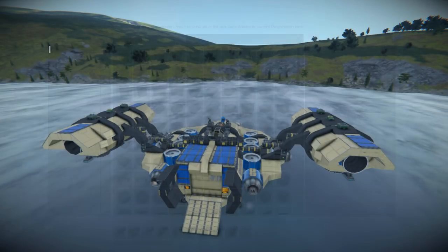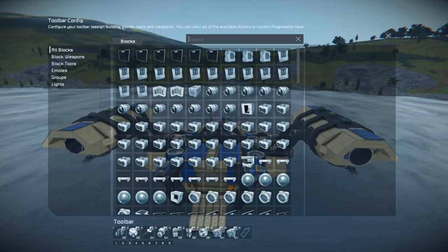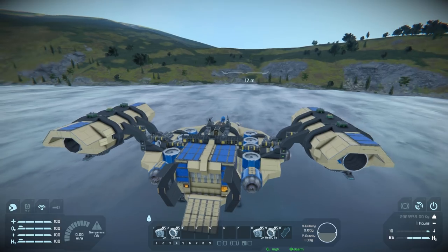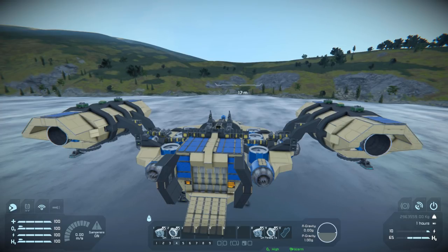There's that one and that one which controls the merge blocks — basically the left and right wing ones. On tab number four we have the merge blocks and connectors ready to connect. Pressing number two will connect them up, which is great — they're now fully locked and stuff will transfer between the two wings. They've been set up so we've got merge block then connector, and on the opposite side merge block then connector.